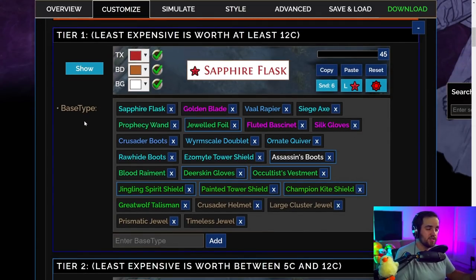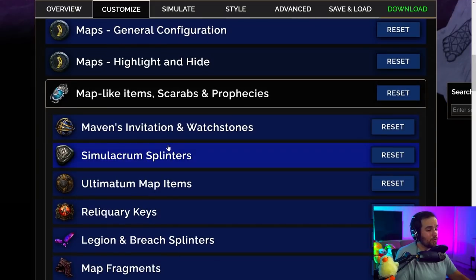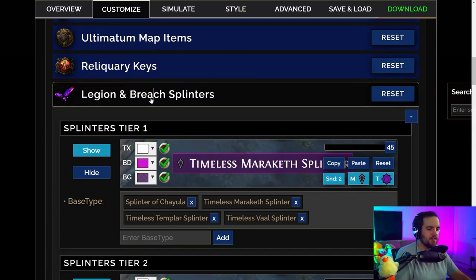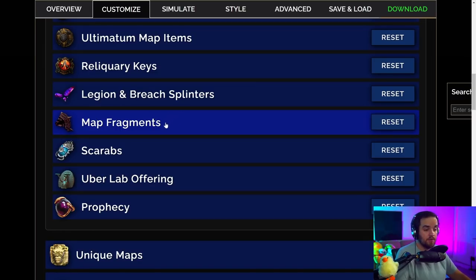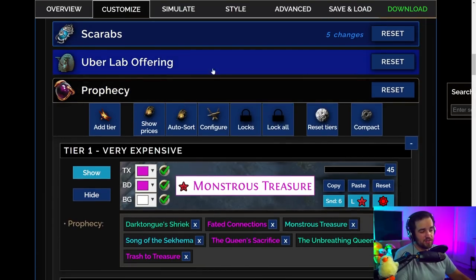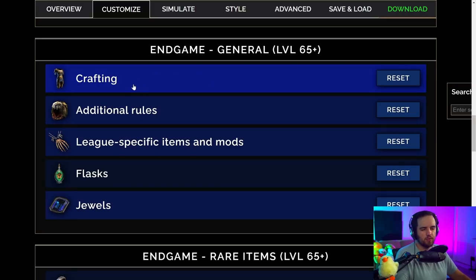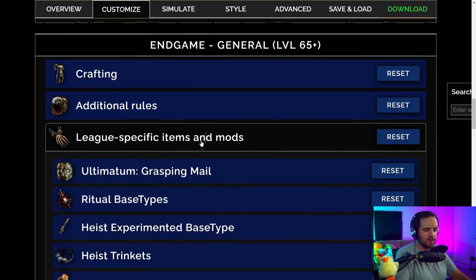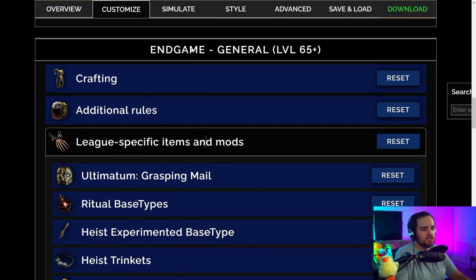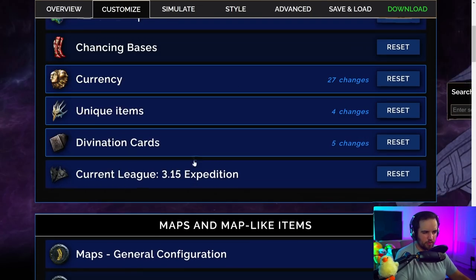Keep going through all of the list and auto sort all the way down. A lot of these won't allow auto sort because there are so few items or the prices don't change frequently, but do go in and make sure you get everything. Once you've done all that, you can go in and change crafting bases you're looking for, or league-specific items like ritual base types, high strength items, replica uniques, and all that kind of stuff. This is more for higher-end players who are looking to do more specific things.